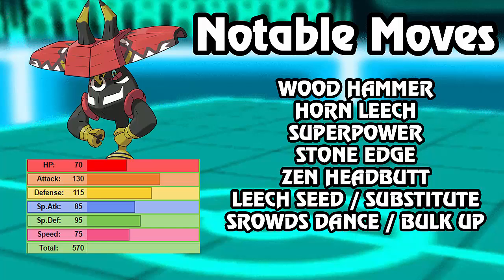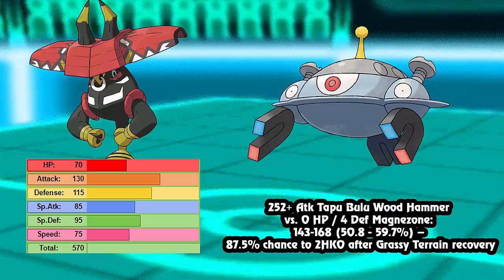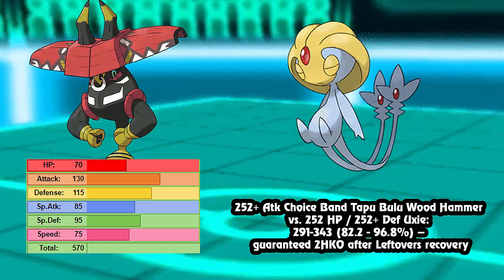There's actually one calc Count doesn't know about - I want to go over how much Wood Hammer can do to Magnezone. Max Attack Adamant, no boosting item Wood Hammer to a Magnezone does 50 to 59% - and this is a resist, people. It's an 87.5% chance to KO after Grassy Terrain chip. You do have to keep in mind that whatever you're hitting is going to be gaining some recovery thanks to your own ability, even if they don't have Leftovers.